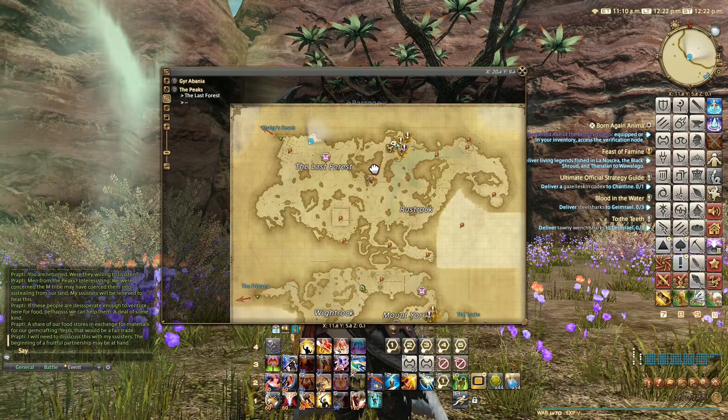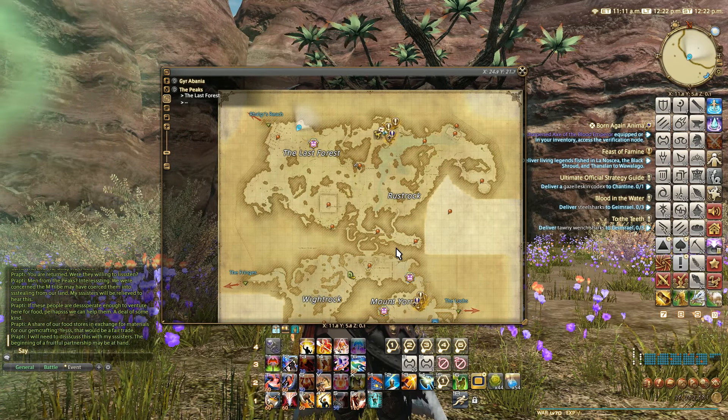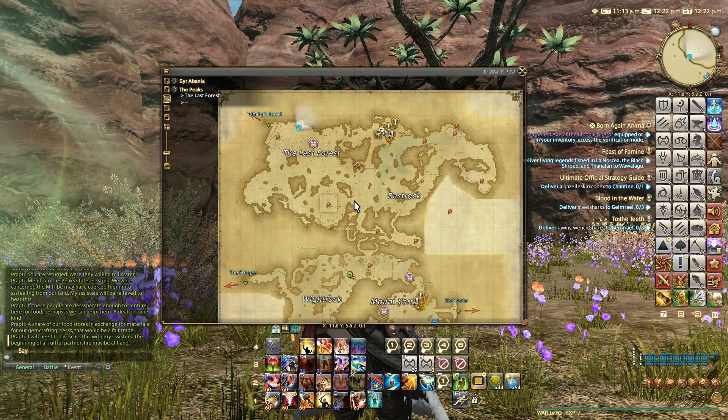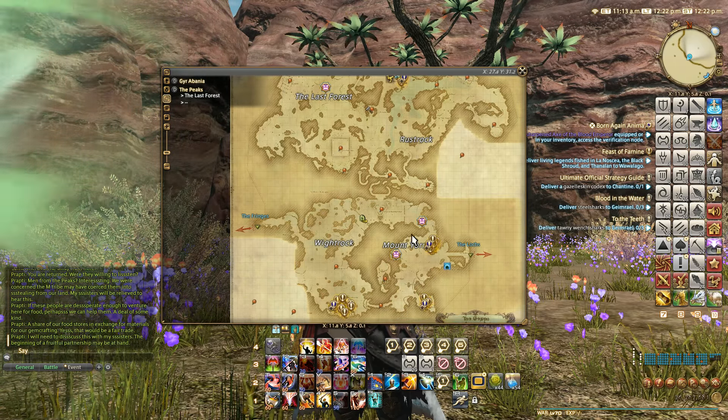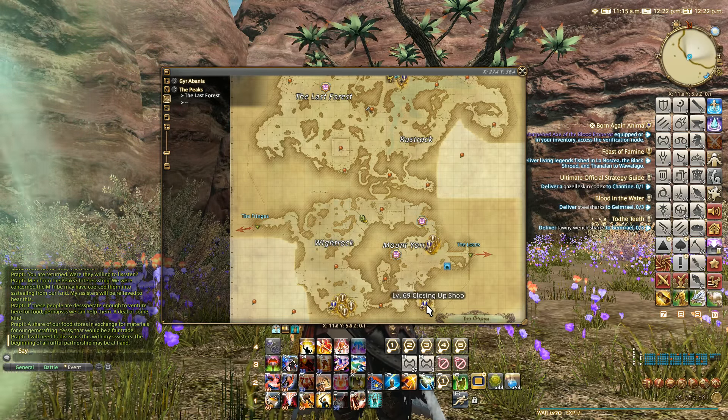The way it works in Stormblood is that each zone has two sections and you can only get to part of it initially. So you can't access the second part of this area until level 68 or higher, as you can see the quests here are level 68.